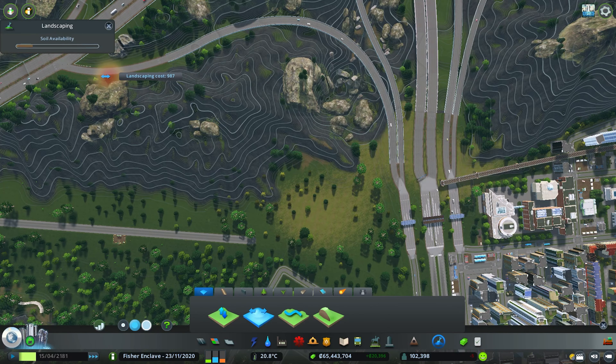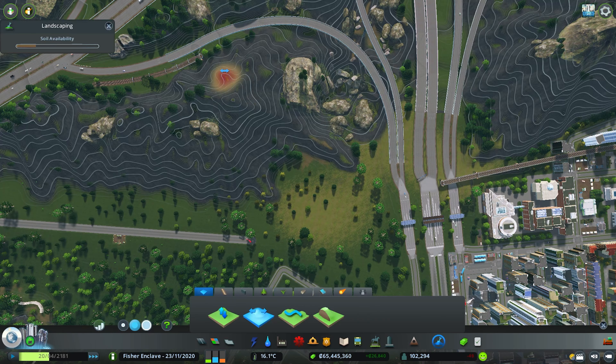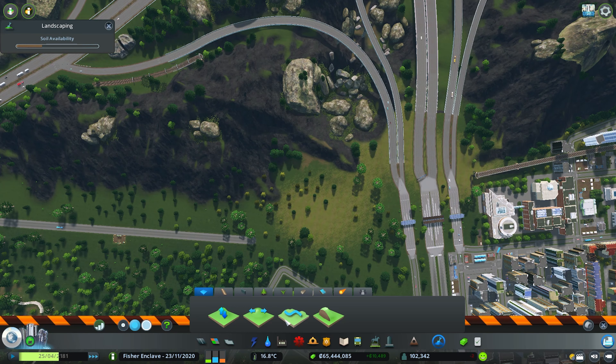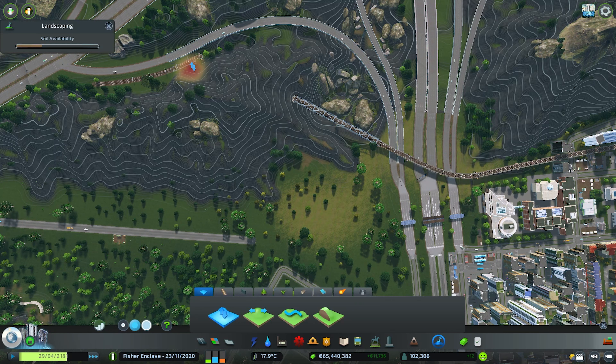For now we will leave this as is because I just realized that the game has been running while our train tracks are disconnected. As much as possible, we want to avoid the track going through or near our nature reserve, so I will make the track run along the mountain interchange, which was the original plan when I first constructed this monstrosity. Another cool note about this track is how it passes the three toll booths. And lastly, we just need to connect this track to the other end.